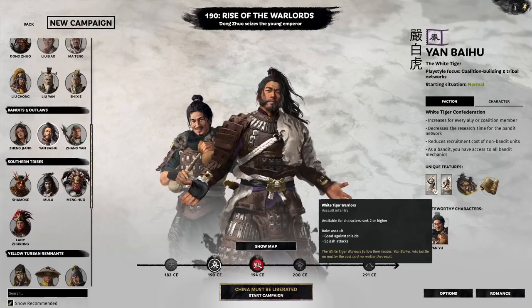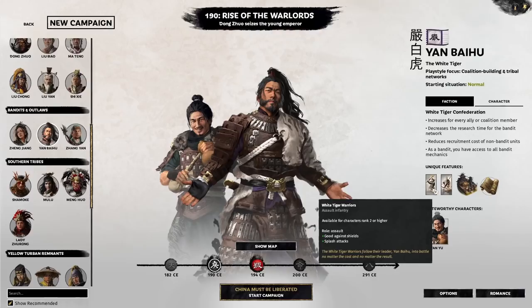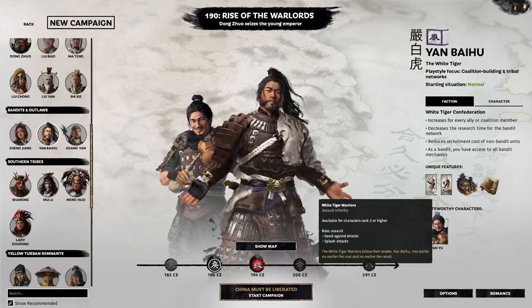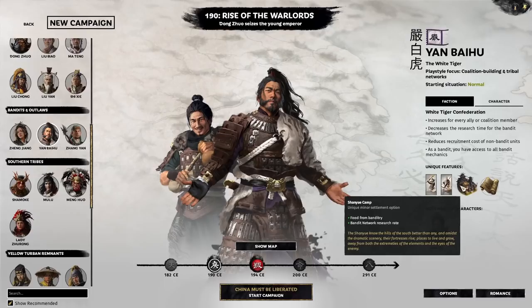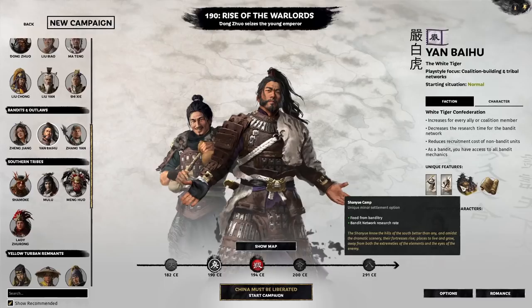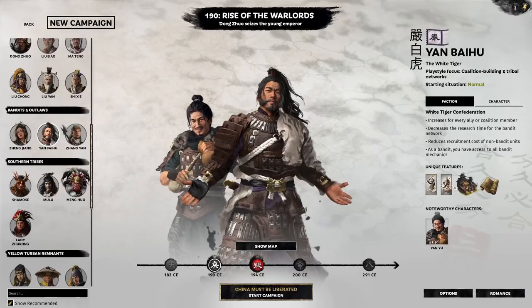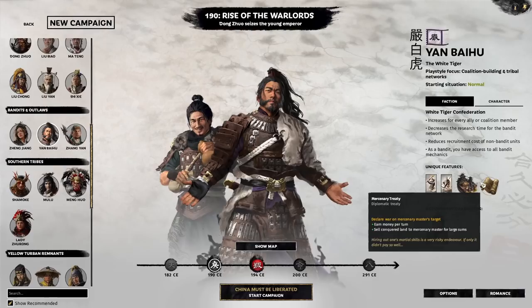You have a secondary unique unit called the White Tiger Warriors — assault infantry available for characters ranked 2 or higher. They have splash attack and use a big axe, so they're good against shields, but they're very fragile. You pretty much have to use them in ambush battles or find a way to get them up close; they're prone to being wiped out by enemy ranged or cavalry attacks. You also have a Shan Yue camp, a unique sub-building for counties. It helps your research rate and provides additional unique Shan Yue faction units, though I'd stay away from them — White Tiger Raiders should be the mainstay. Use stealth and poison mechanics to empower your campaign.